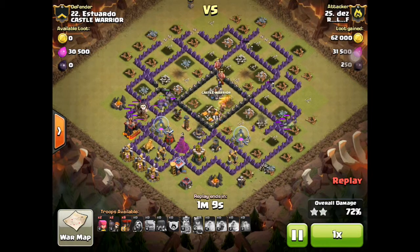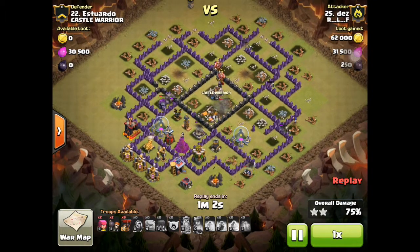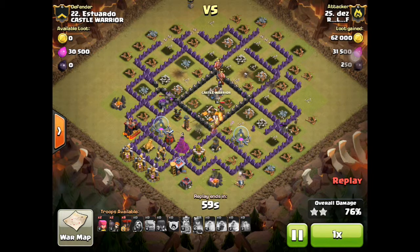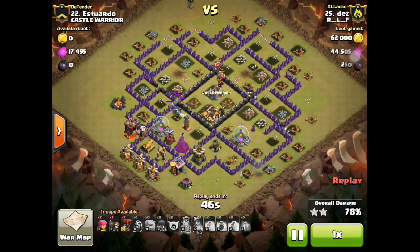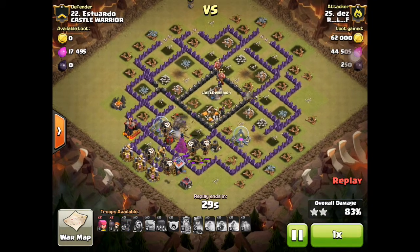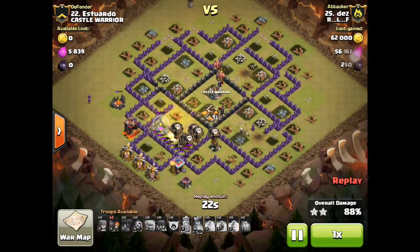He starts to drop the balloons and lava hounds. Fortunately his archer queen is attached herself to the expo and is able to get rid of it. He still has eight balloons left and starts dropping them. The golem is actually going to take out the last air defense, which is awesome. The air sweeper is facing the wrong way, so it doesn't cause any damage, and with the wizard giving lots of splash damage attacking the golem, nothing is really attacking the balloons anymore.